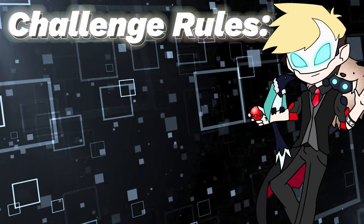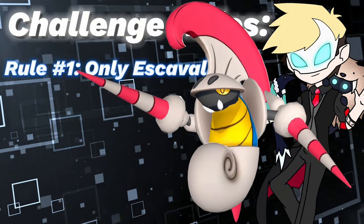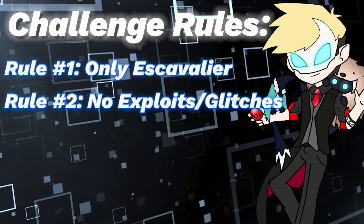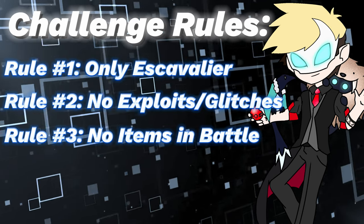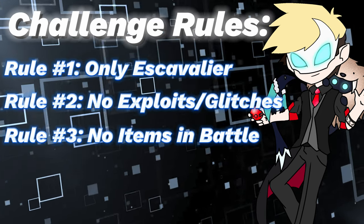Time for the rules. Rule number one: I can only use Escavalier in battle. I'll need HM Pokemon, but they won't see any combat. Rule number two: I can't use any exploits, not that I know any. And rule number three: I can't use any items in battle. Held items are fine, and I can use Pokeballs to catch HM Pokemon, but no items can be used while I'm in combat.